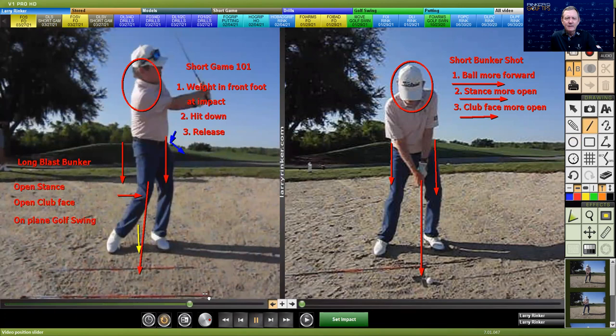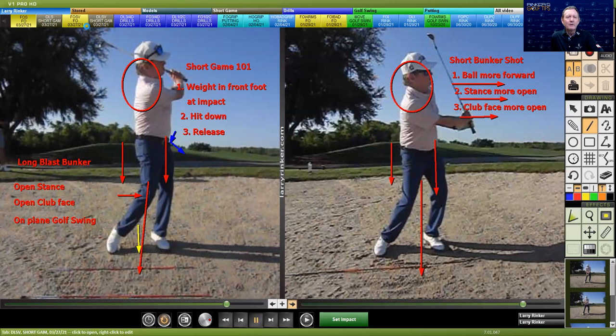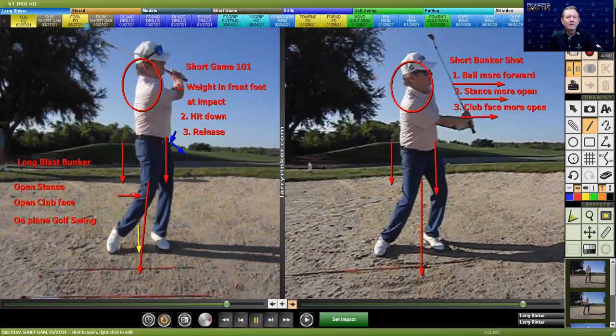If you watch the short bunker shot, it's basically the same technique. But because I started with less forward shaft lean, the club will re-cock and go up faster going through. That helps me to stop it quicker and get that ball more up in the air.